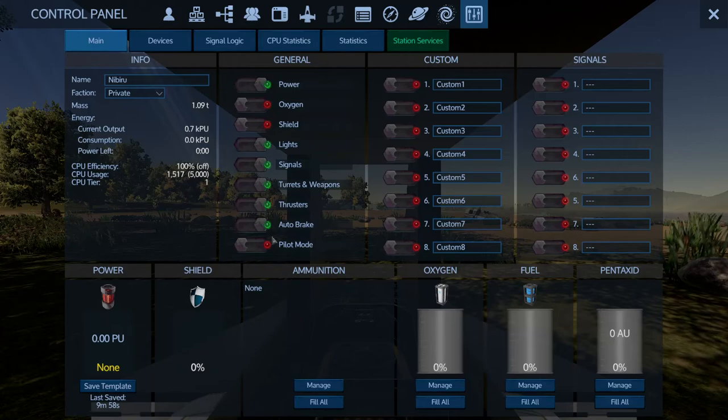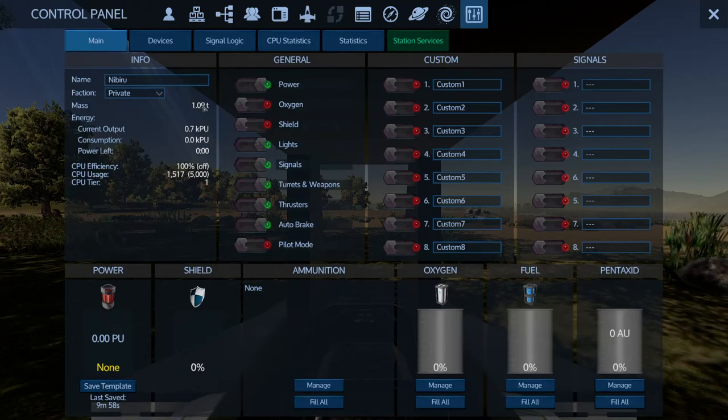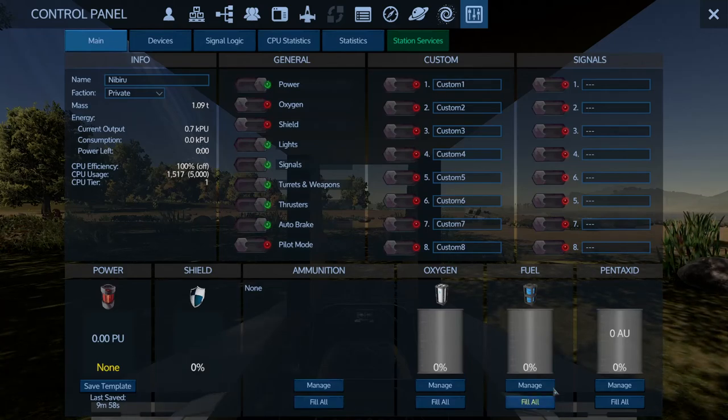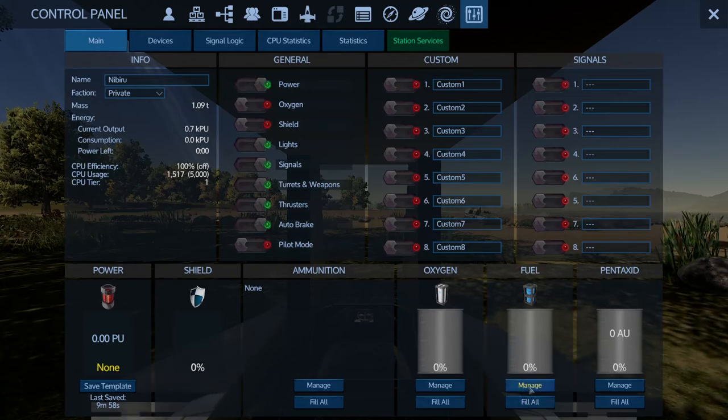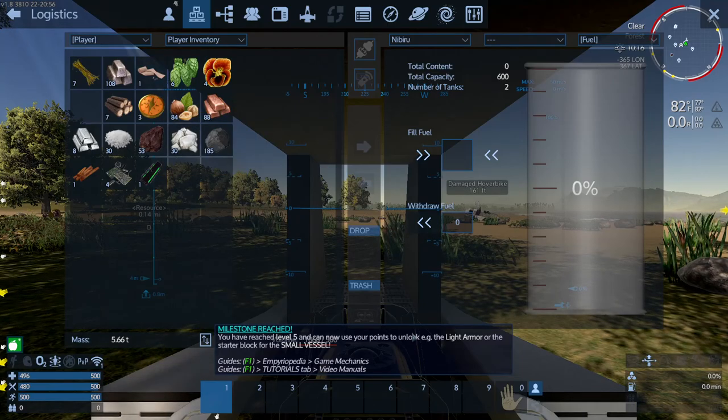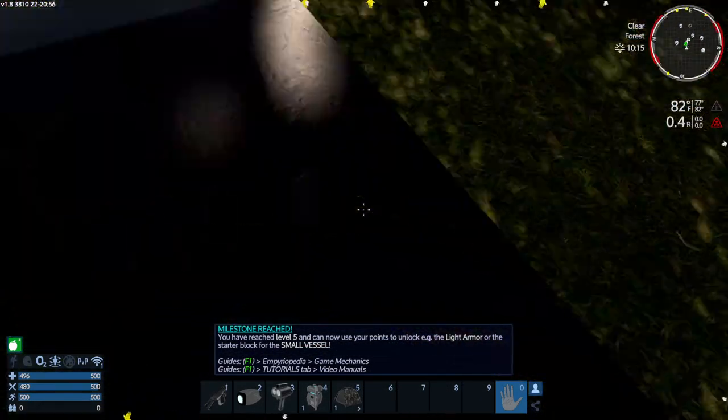Does it need... okay. Current output - I don't remember how to turn this sucker on. It doesn't have any power, so it is going to need fuel, and it would need to fill it from here. How did I end up there?